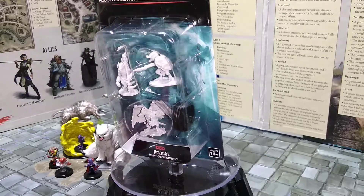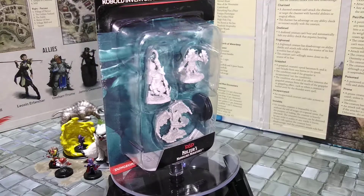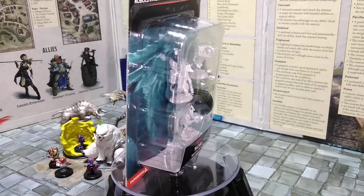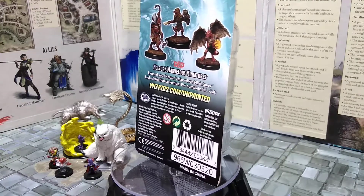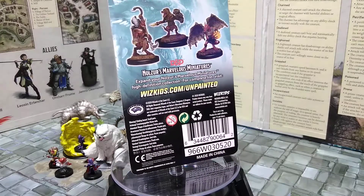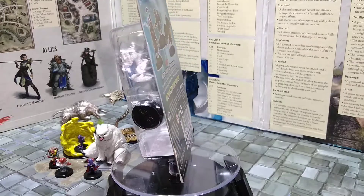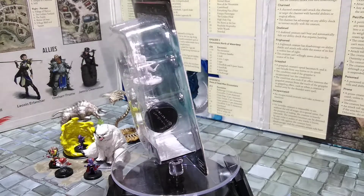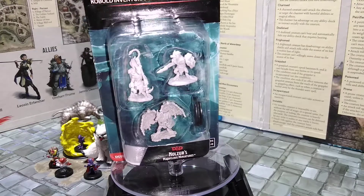Here we have another newer set — the Kobold Inventor, Dragon Shield, and Sorcerer. The Sorcerer is the fake-sailed kobold with fake wings. Pretty cool looking — I like the Dragon Shield, the Sorcerer has a new wing style, and I like the Inventor with a little skunk and scorpion stick poking out. Really nice. I look forward to getting these done — check me out on Twitter when I get these painted up.